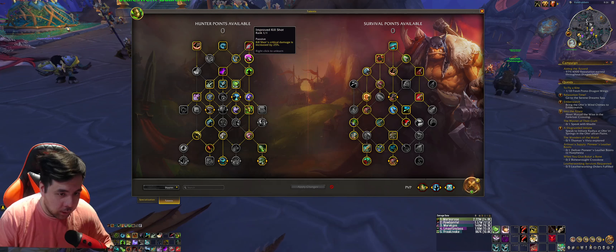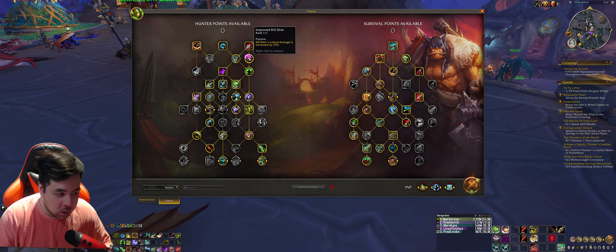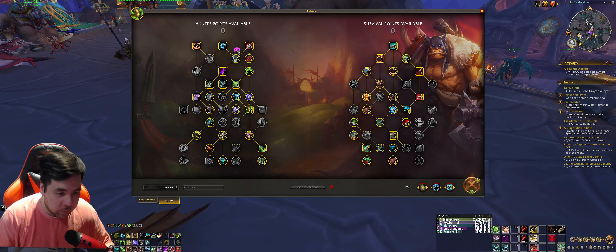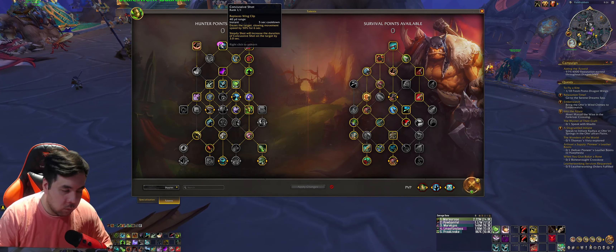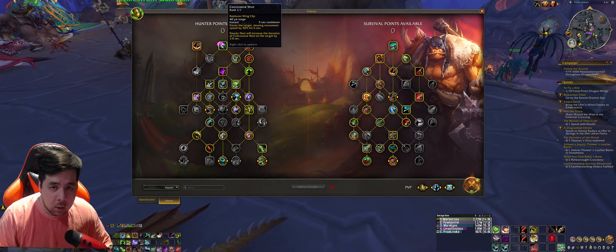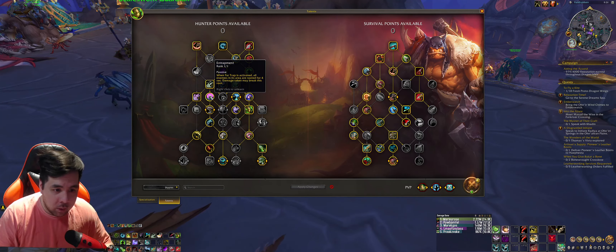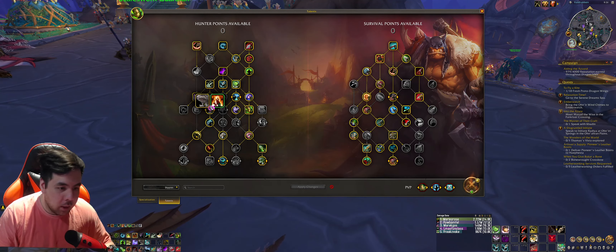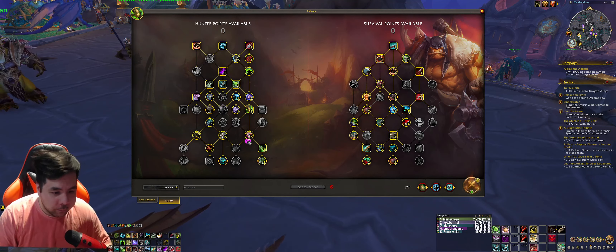First thing: you take Kill Shot — Kill Shot's already there — and then you take Improved Kill Shot for a 25% increase in critical damage. That works well when you're running Coordinated Assault, which I'll touch on later. Everything else here is just utility for whatever you need in your Mythic+ dungeons — you can use Misdirect, use Tar Trap with Entrapment, which is good for entangled roots and a lot of different things.